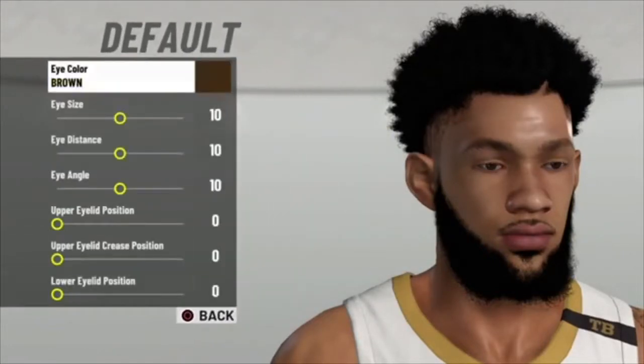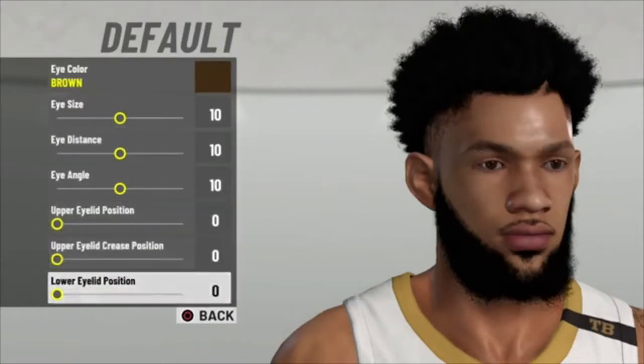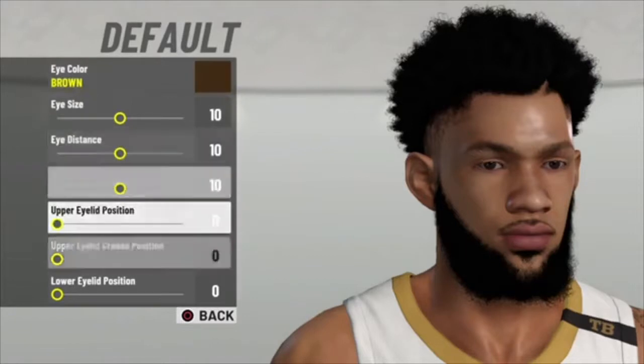Eyes — default. 10, 10, 10, 10, 10, 10, 0, 0. You can do any eye color that you want.